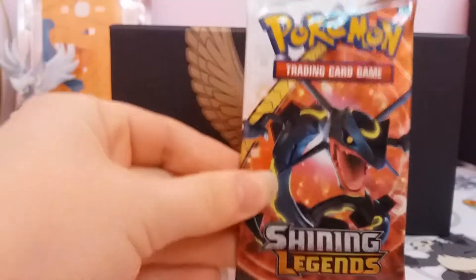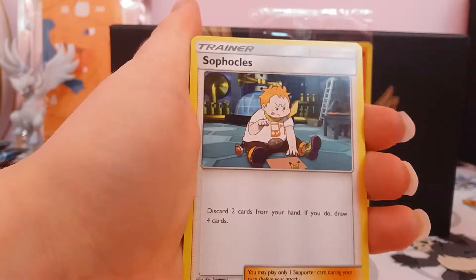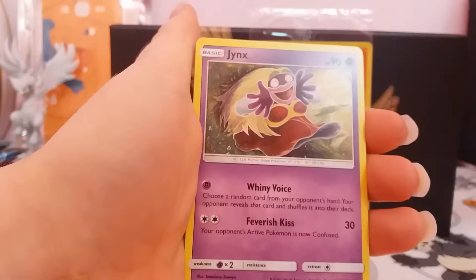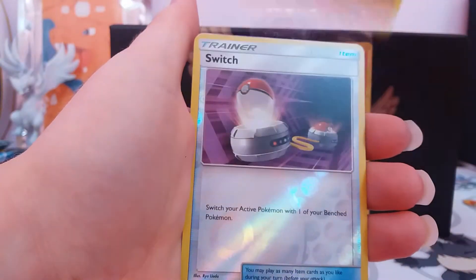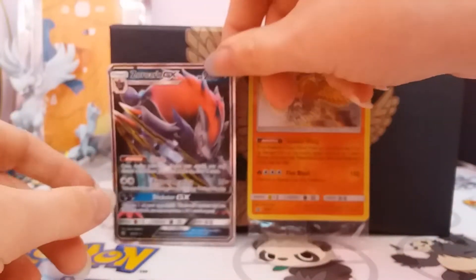Let's start getting into the booster packs. The first pack has a Dark Energy, Sophocles, Incineroar, Spiritomb, Jynx, Scraggy, Shroomish, Qwilfish, Stunfisk, Reverse Switch, and a Zoroark GX. That's a good start — getting a GX on the first pack.